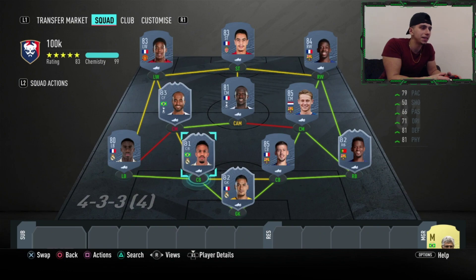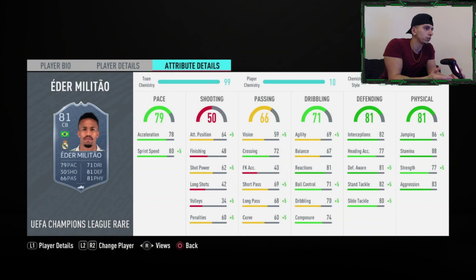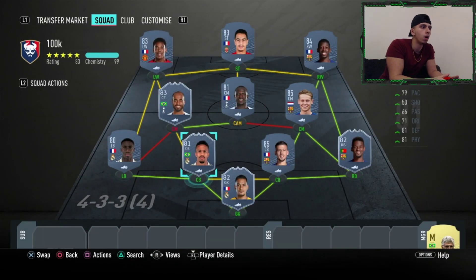The alternative is going to be the Anchor. Eder Militao is an absolute problem on this game — I hate coming up against him. He's very good at everything, seems to be in the right place at the right time. Anchor or Shadow is also best for him. It depends: if you want absolute pace, go Shadow; if you want more standing tackle and strength, the Anchor suits him more.